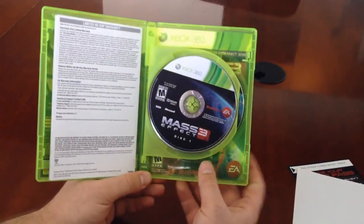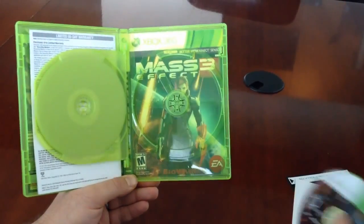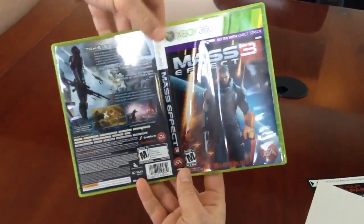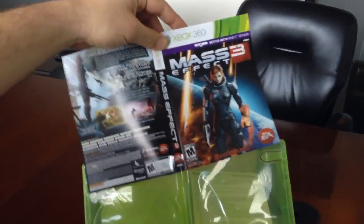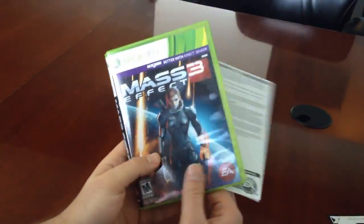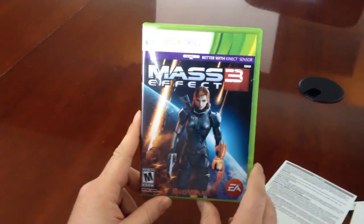You'll notice on the Xbox there are two discs — disc 1 and disc 2. And when you take disc 2 out, you're going to be in for a treat. That's right, Female Shepherd is there looking at you. The really cool thing is if you don't like the male Shepard version of the box, you can simply take out the sheet, flip it over, and there's your Female Shepherd version. We did this for all versions of Mass Effect — so you have the FemShep Xbox, the FemShep PS3, and the FemShep PC box. They all look the same, they all work the same. It's pretty exciting — we wanted to do that as a nice treat for you guys.